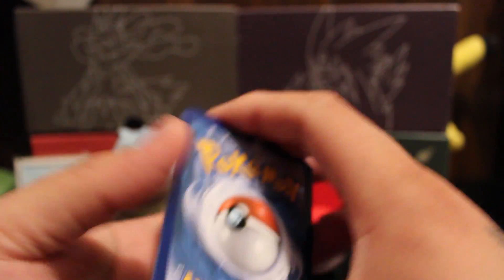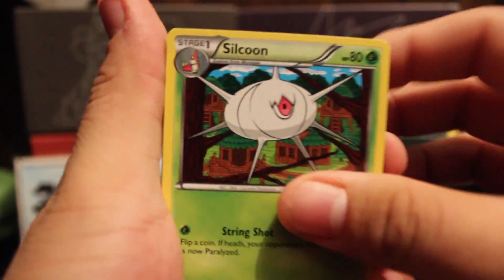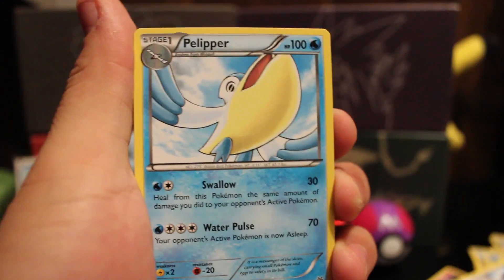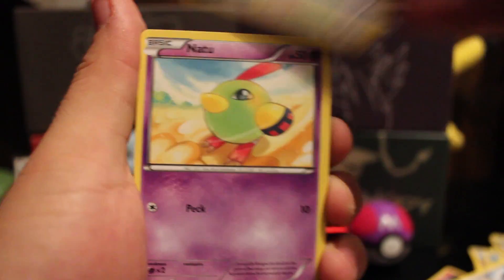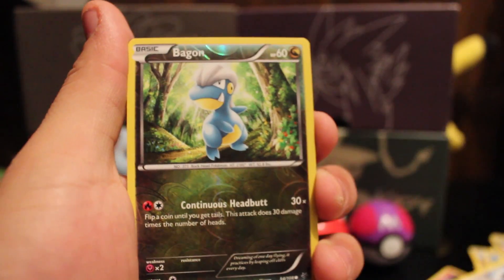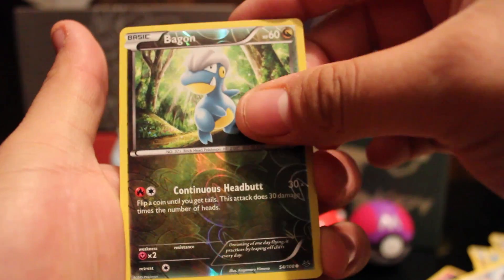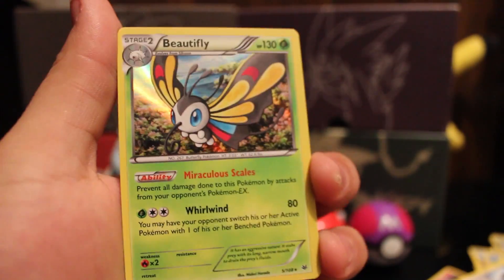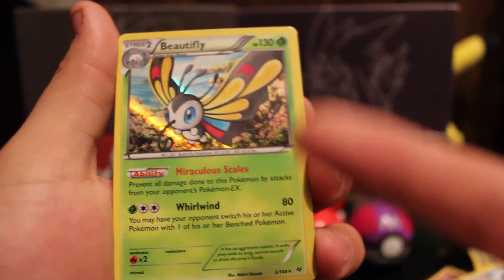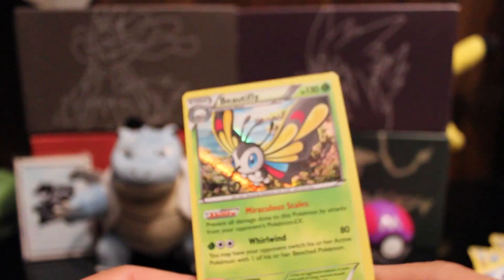I'm going to freak out if that happens — three to the front. We have a Silcoon, Ultra Ball, Pelipper, Meowth, Spearow, Natu, Shuppet, Dratini. Reverse is a Bagon, not a rare. And our rare is a holo Beautifly, which he got as a reverse. That gives me two points. So I got two points total — I lost.